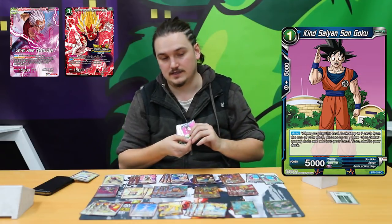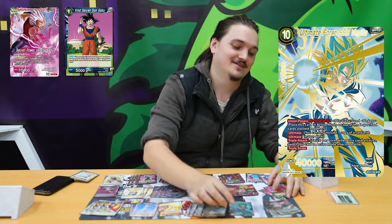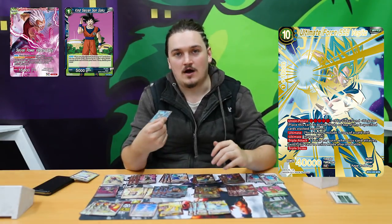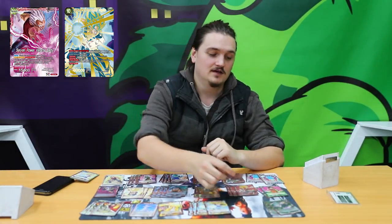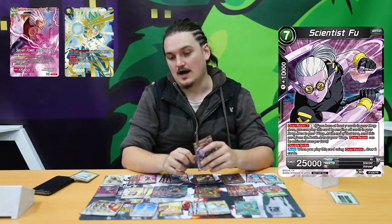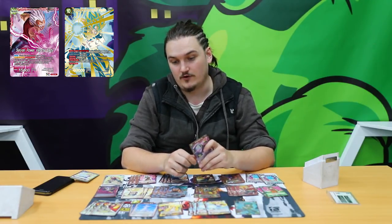I play 2 Kyan Saiyan Sun Gokus because they're strong with Vegito. And then of course the one Vegito — it's won me games every time I play it and mean to play it. There'll be a lot of games where I can just use it for mana and it's fine, but the games that I want to play it, I will play it. And then 2 Scientist Fu, because Scientist Fu is probably the best warp card to use. So yeah, that's it for the deck profile.